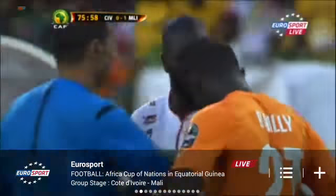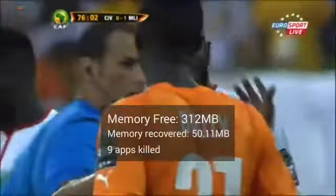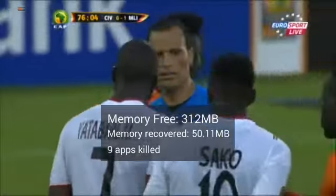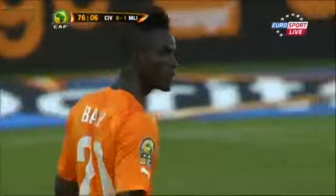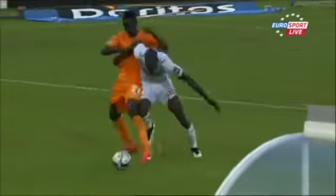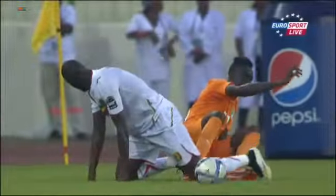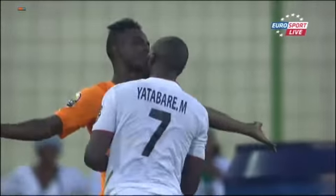A good counter-attack, and I don't know why they want to put their heads next to each other — they're going to cause problems. I'm not sure what Bailey's argued about. Yantabare was running away from him, then turned on him. There comes the arm across. Six of one, half dozen the other. Referee gives it one way, just got to get on with the game now.